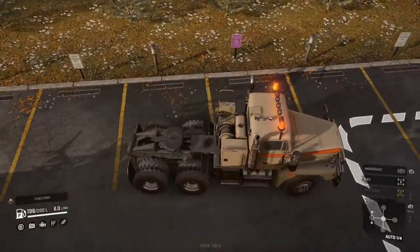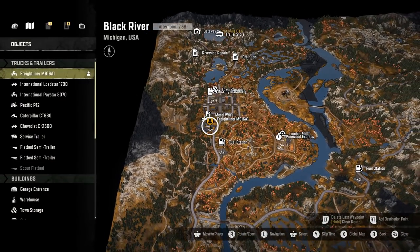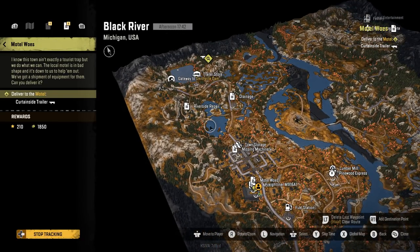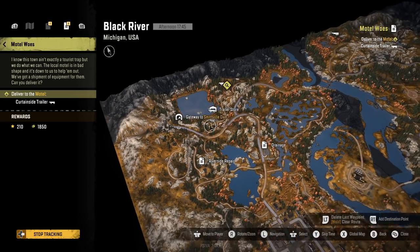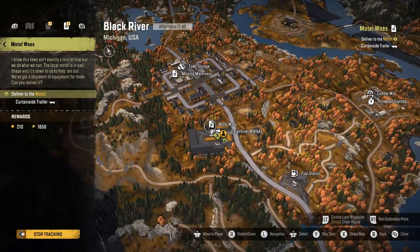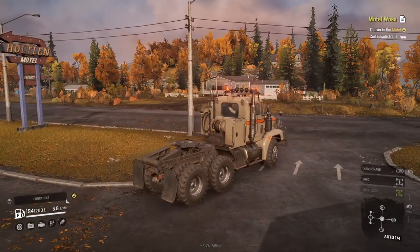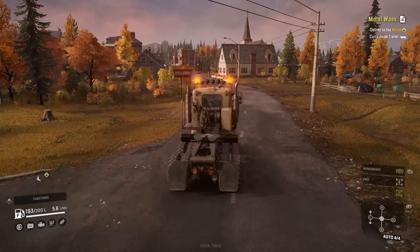Let's go find out where this bad boy is. The curtain side trailer is over in Smithville Dam — wait, no, it's right there. So we have our hotel right there. We're going to shoot down the road, come around the corner past the big road, and it's the next road by the trailer store. The sun's going down — if we get there and it's nighttime, I don't want to do this mission in the dark. I hate towing stuff out in the dark. But this shouldn't take long, maybe 10 minutes at most. Famous last words.